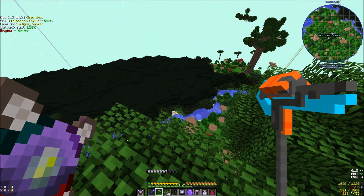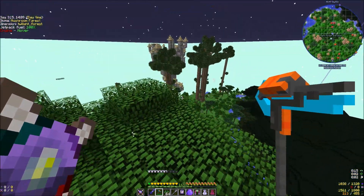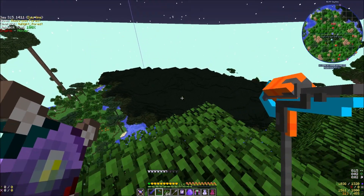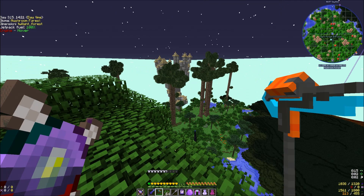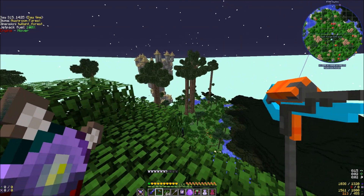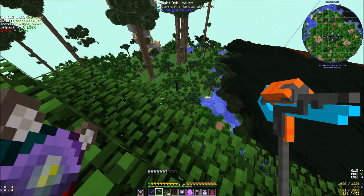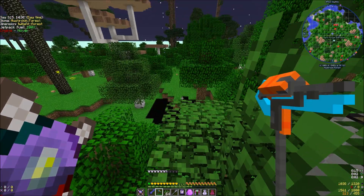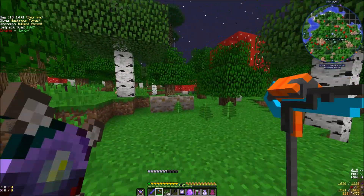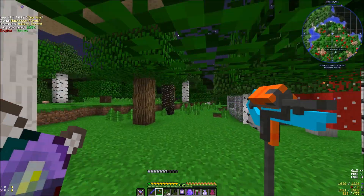We beat the boss and still couldn't go in there — we couldn't see. So we wikied the page — Seb Tech and Nocturnal Llama — and found out that sometimes it just bugs and you just have to use night vision. We have a night vision ability totem on right now, that's why the Twilight Forest looks so bright. We're not hacks-cheating, we're just using an ability totem to see. That was one thing we did learn.